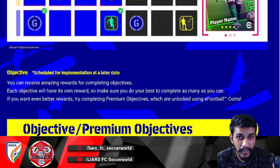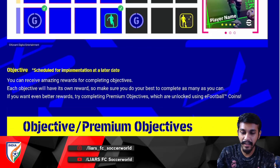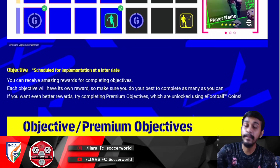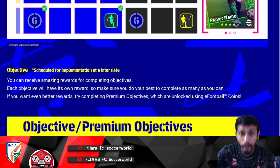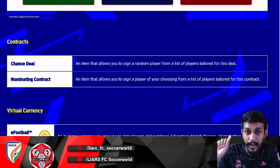Another feature coming in a future update, similar to Match Pass, is Objectives. You receive rewards upon completing objectives, and each objective has different rewards. For even better rewards, you can complete Premium Objectives, which are unlocked using eFootball Coins — formerly known as My Club Coins.